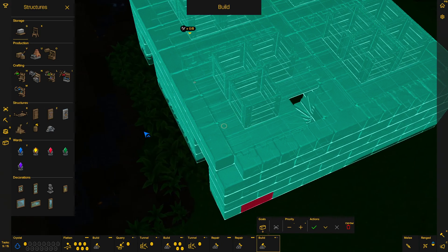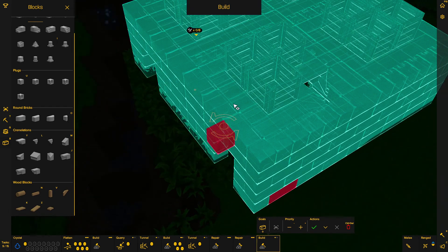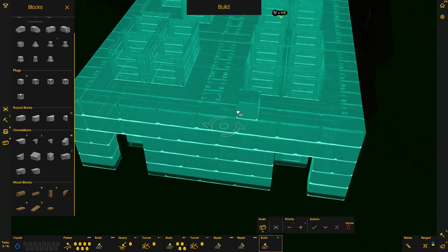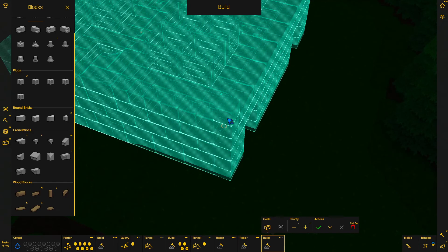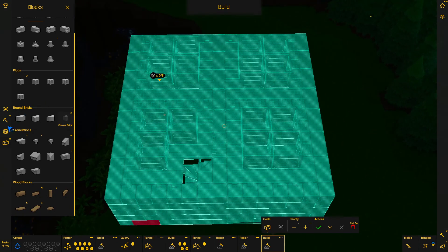We have doors there, there, there and here — everywhere. We have doors everywhere. I'm going to stop using words, words don't work. Let's make a blueprint.